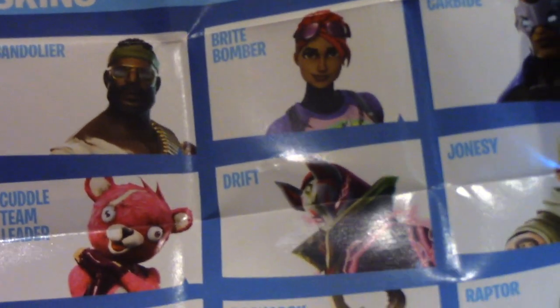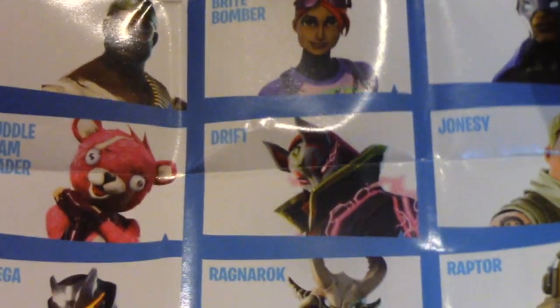Over here we have all the characters you can get. You can get Bandolier, Bright Bomber, Carbide, Cuddle Team Leader, Drift, Jonesy — the good ol' default — Omega, Ragnarok, Raptor, Rust Lord, Rex, Raven, Teknique, and more coming soon. And then you got all the guns you can get.